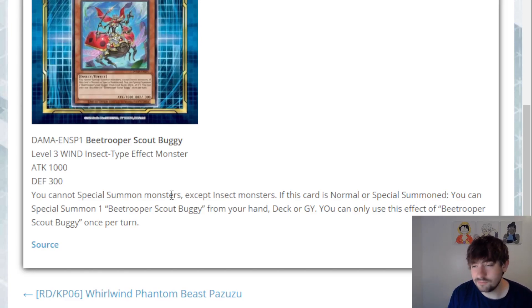You can only use this effect once per turn, because obviously if it wasn't, you could literally go B-Trooper Scout Buggy into B-Trooper Scout Buggy into B-Trooper Scout Buggy — and that's a little bit too strong to be able to go into all three. But not bad; it's just a raw plus one. Now listen, it does lock you into insects, so you have to, once you summon the new B-Trooper, go into an insect from there.